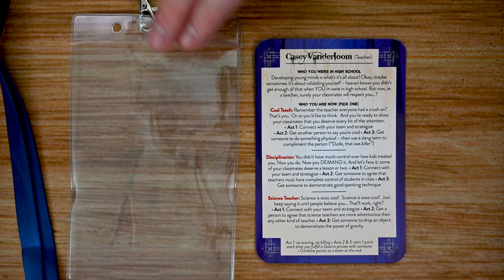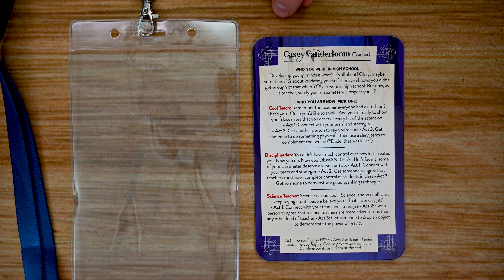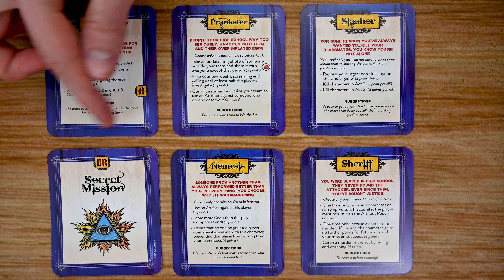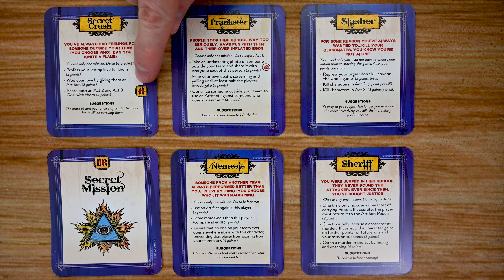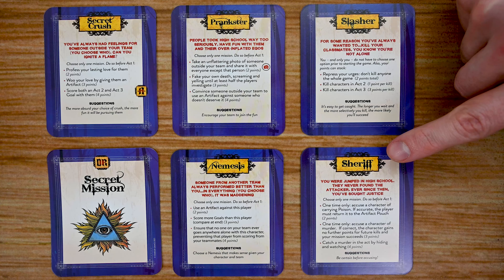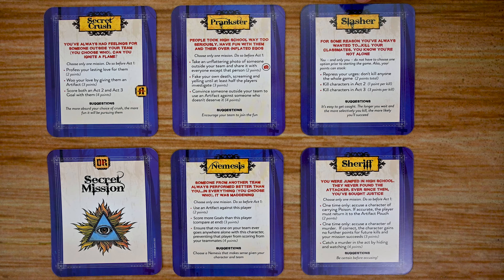Each player will have a lanyard to hold their character card and other items. On top of the character card you'll also receive a secret mission card, which gives you different ways of scoring points. Each mission lists its name, rules, and scoring methods with suggestions on how to achieve them. Some have advanced settings — if you're not playing advanced mode, remove those before dealing them out. The slasher and sheriff are always included in all games.